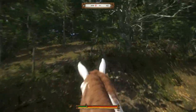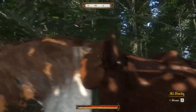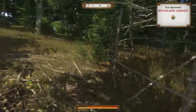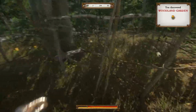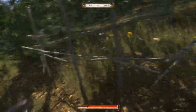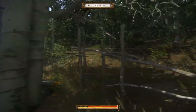Oh, there you are — you see this fence? It means that I am near the treasure. There must be an entrance somewhere, or I can jump over. Good, I can jump.